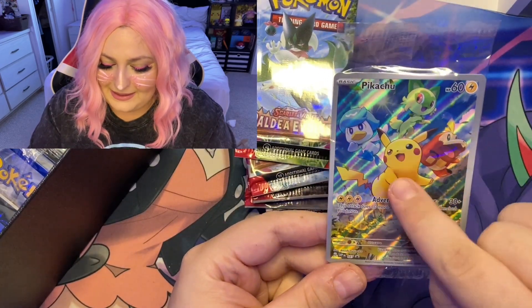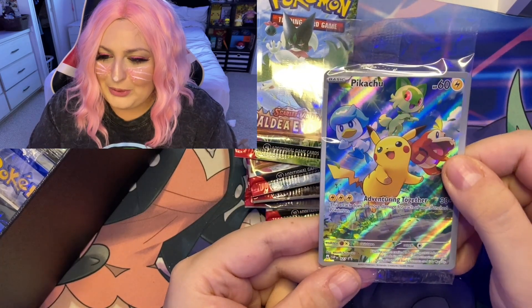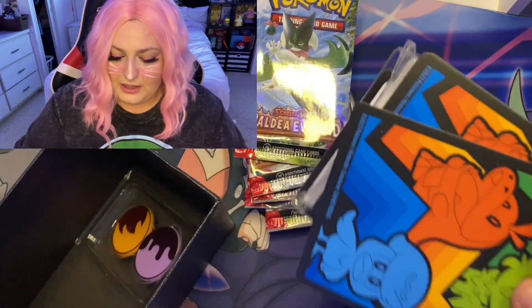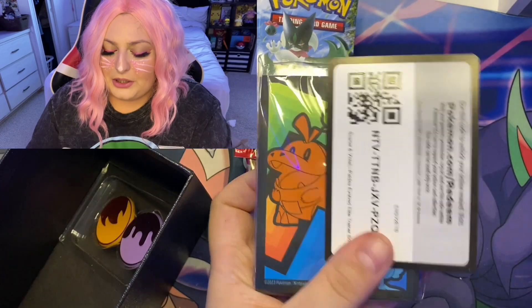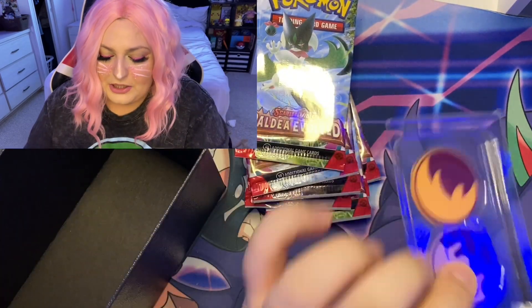this is! I love this with the Paldea starters — so cute, I love Pikachu. We're gonna put that to the side and I'm going to be saving that. It also comes with energy cards to play the game, a code card, some sleeves, and damage counters.